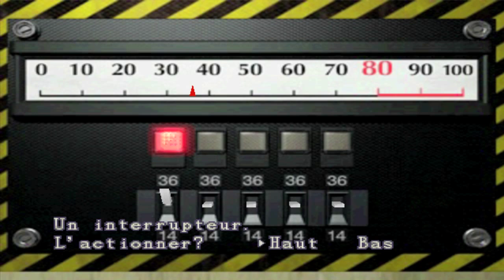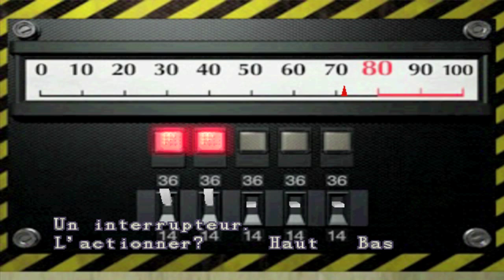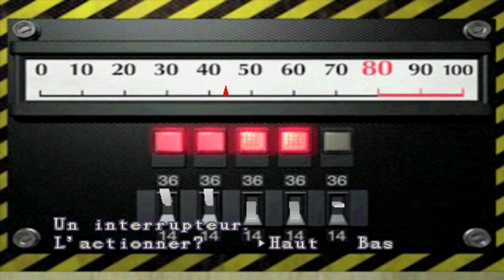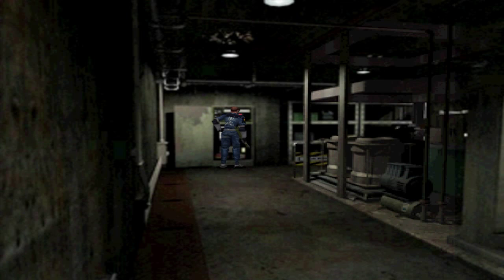Le deuxième, soit vous faites en bas. Il y en a qui font souvent haut, bas, haut, bas, haut, bas. Ou sinon vous pouvez faire 2 fois haut, tant que ça dépasse pas 80. Après vous pouvez faire bas, refaire bas, et dernier haut. Et voilà, c'est vraiment très simple, c'est juste addition, soustraction.